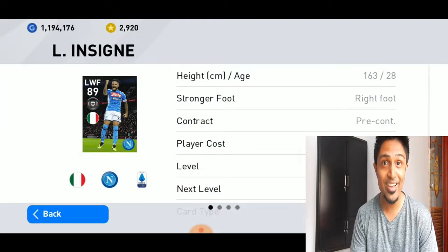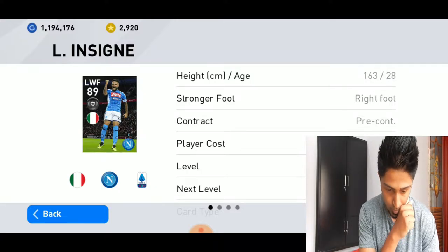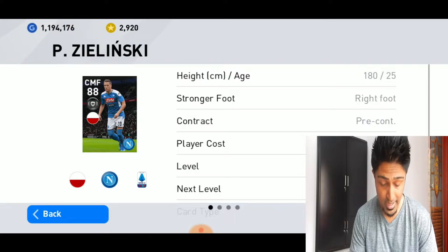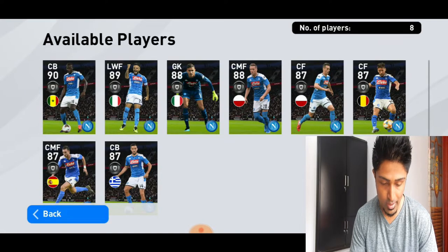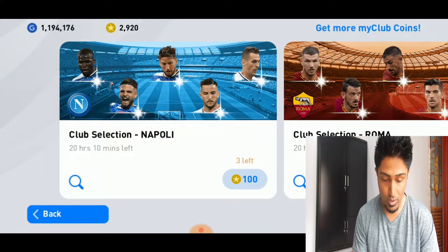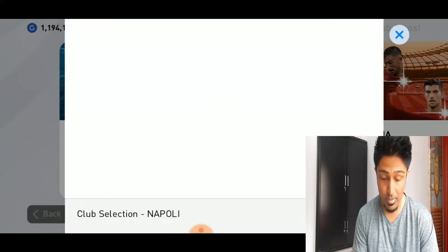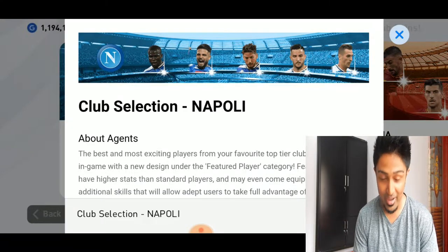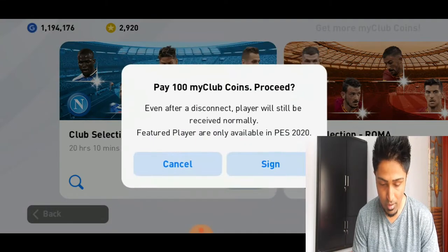There is a plane going on outside and it is so loud you can really hear the sound. Insigne is 89, Mertens is 89, and Zielinski at 88 — so that is great. Let's open the pack, it's going to be awesome. Of course I really want Koulibaly, and everybody wants Koulibaly, right? Let's go — this is my first future player in FIFA 20.